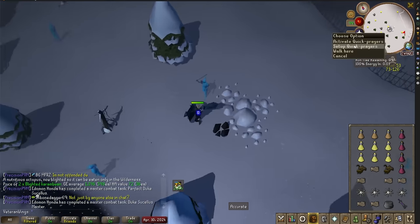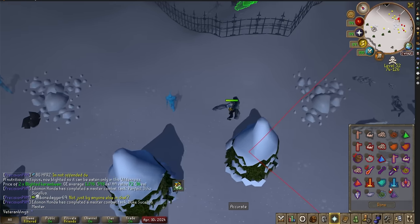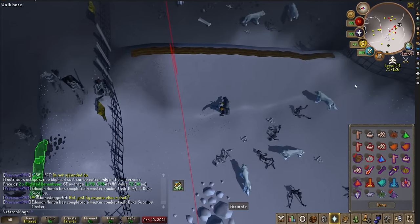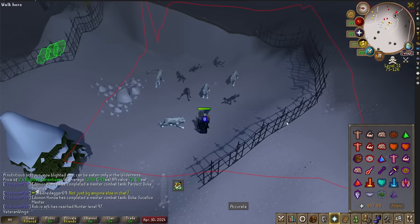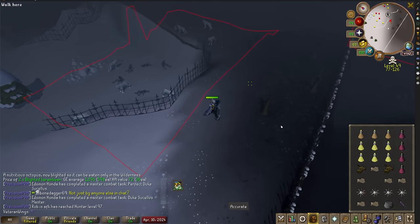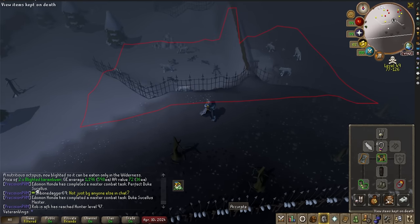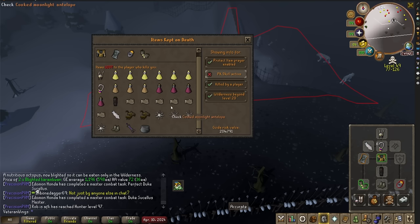One other thing — I do have my Quick Prayers set up for Protect from Magic, just in case we get Teleblocked. And we're using Augury and Protect Item. Looking at my risk, I don't believe I'm risking too much. Most of the risk is honestly going to be in my inventory. With Protect Item enabled and killed by a player, I'm only risking about 200,000 GP. So I'm okay with this.